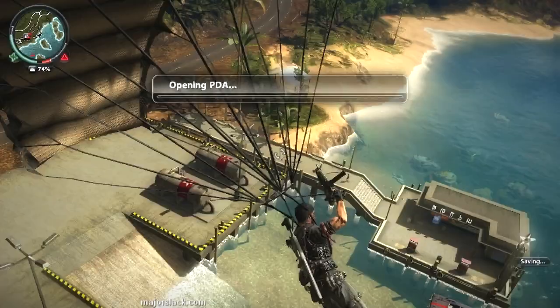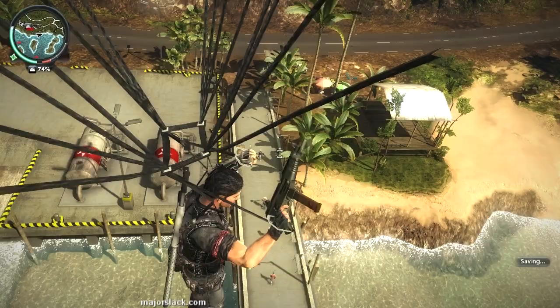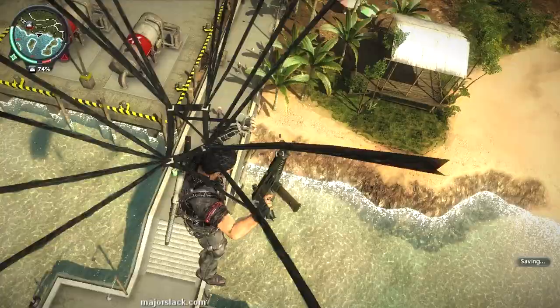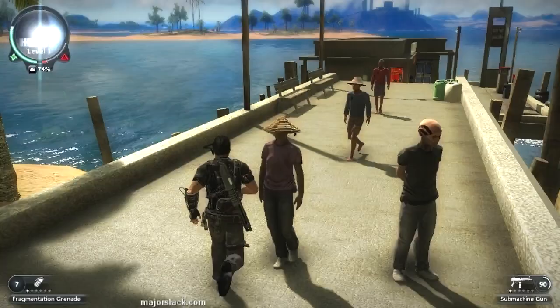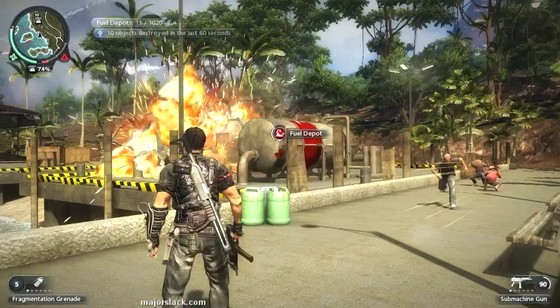We just hit 60,000 chaos. As a result we have unlocked more faction missions — the Ular boys have more work for us. That's the deal with that, let's get out of here. Doing these two fuel depots here, and finally these two gas pumps here. This will 100% complete this place.